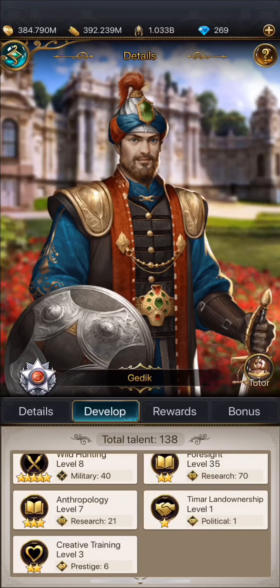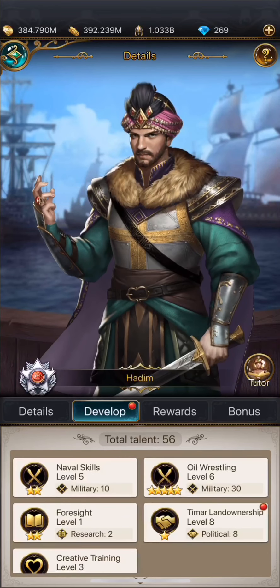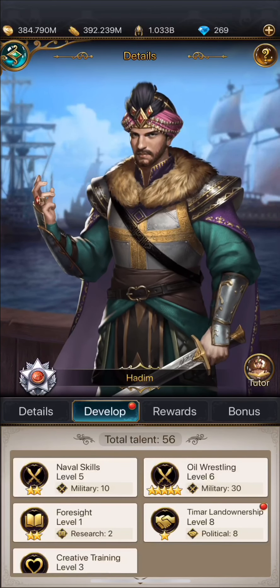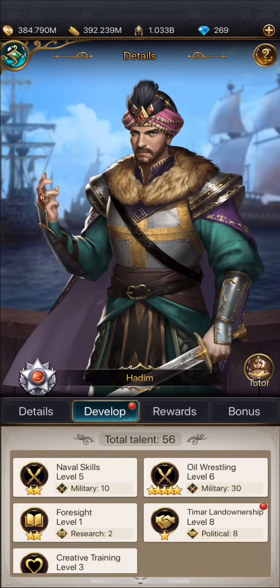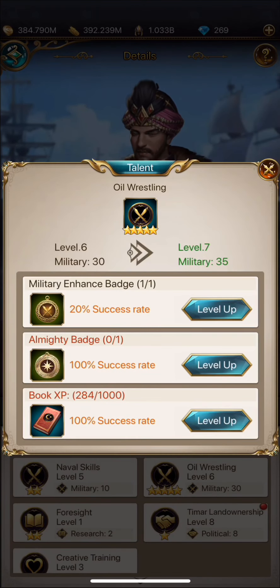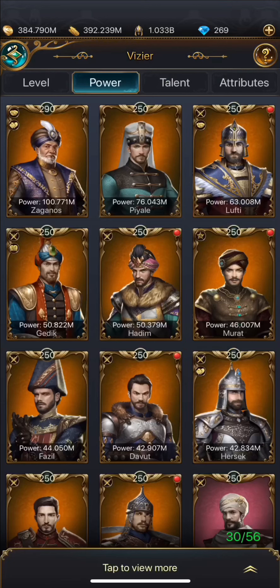The ones who only have one military talent but have two or more stars on it — you want to try to get them with the book XP. Make sure their book XP hits a thousand and then level them up that way. If you have badges, you can take your badges and use them.